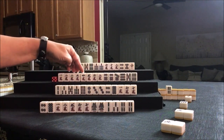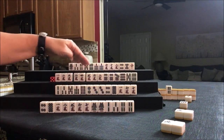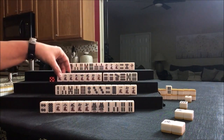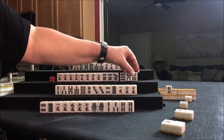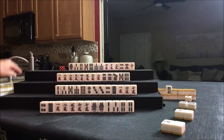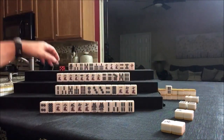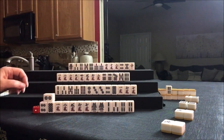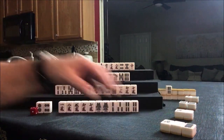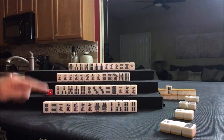We have 1-2-3, 2-3-4, 5-6-7, or 6-7-8 — all kinds of chi potential. A pair, a 7, and Dora. Let's discard 9-dot. Nobody can take it, so we draw. 2-dot — no longer isolated. Let's discard 8-dot. All these tiles are tied in somehow. Stay flexible.